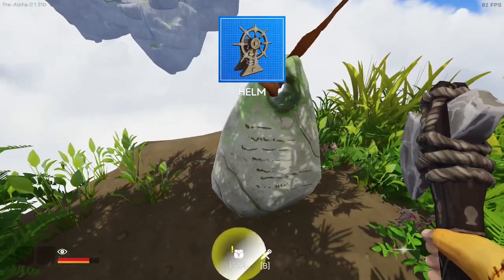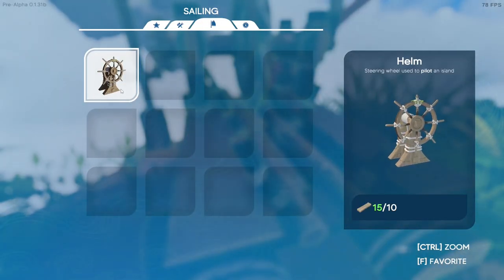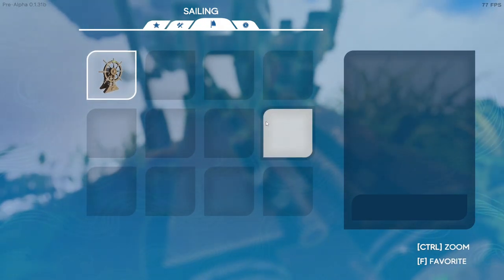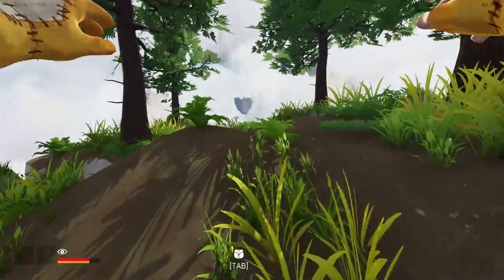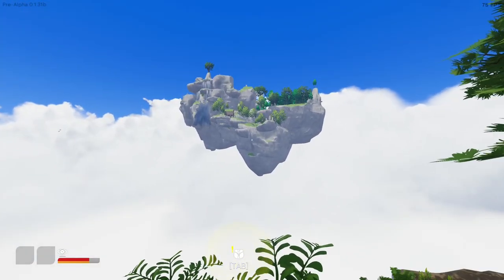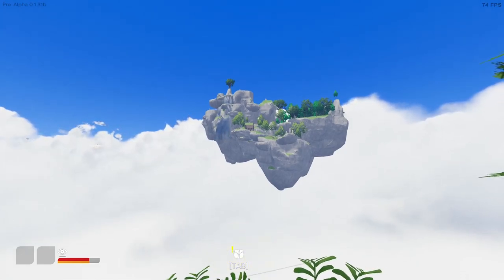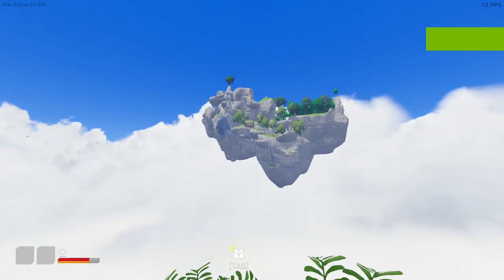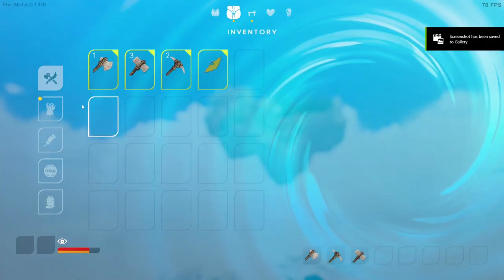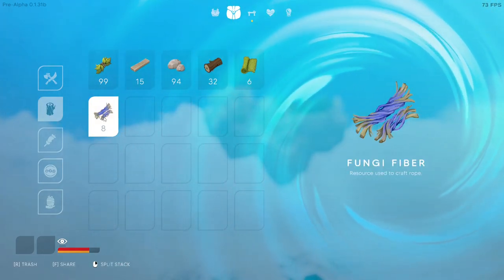Now we can make a helm - that is right, a helm. What is a helm? It is a steering wheel used to pilot an island. So once you get to where you want to be, or once you get an island that you want, you just drive it around. That's the best thing ever - how cool is that! Our house just sitting there on that island - that is really cool. I'm going to take a screenshot of that. So let's go into our tab menu. What do we have now? Fungi fiber - a resource used to craft rope. Excellent.